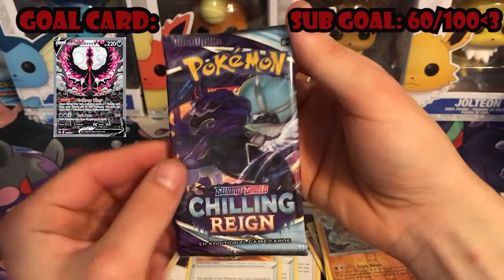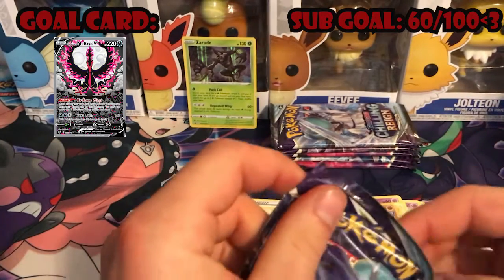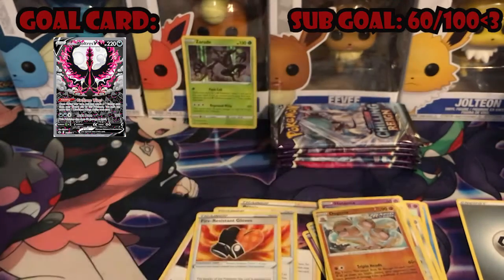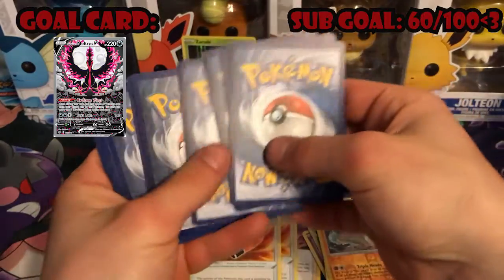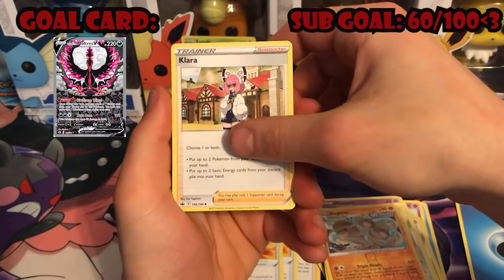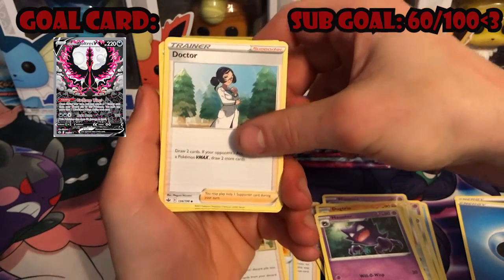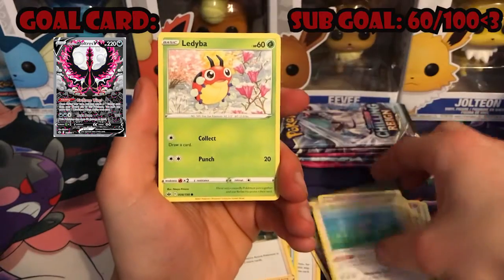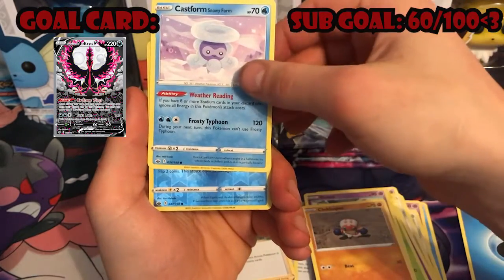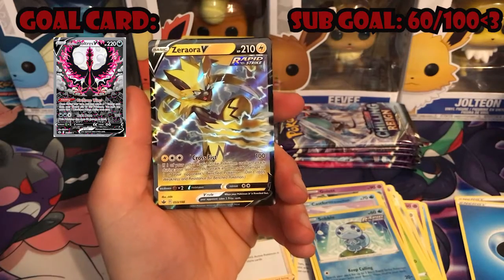Next pack — we got a Shadow Rider Calyrex. Water energy, Clara, Haunter — pretty dope, I haven't pulled a Haunter in I don't know how long — Doctor, a normal Castform, Ladybug, Gulpin, Cloppus, Castform Snowy again — ooh, reverse holo Sobble — and a Zoroark V to start it off!